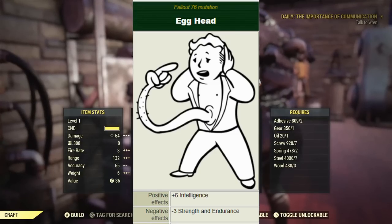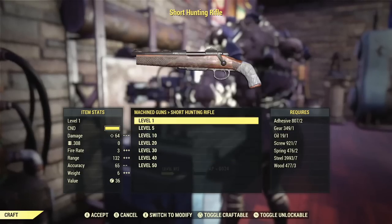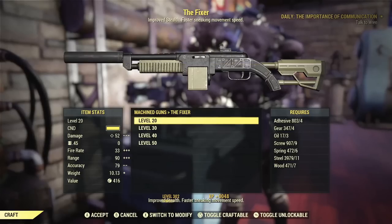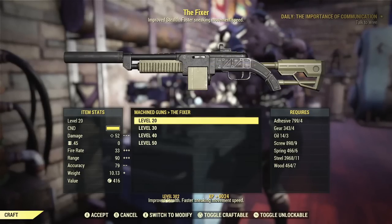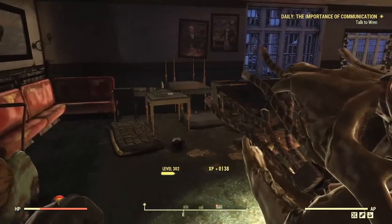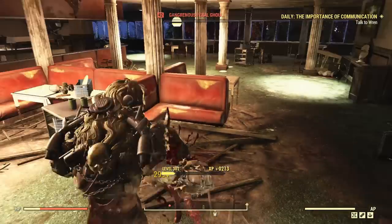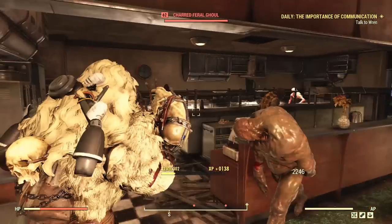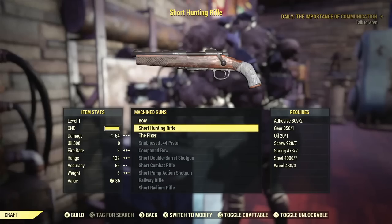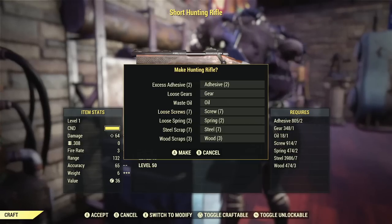Next up is the Egghead mutation, which increases your intelligence by 6 points, with negatives of minus 3 to both strength and endurance. This mutation is clearly not intended to be combat-related, which is why you will never see me use it in any of my builds. However, it is amazing for leveling up faster and crafting better armor or weapons, since higher intelligence directly affects those. Do not use this if you're combat-orientated, but it's great for grinding levels.